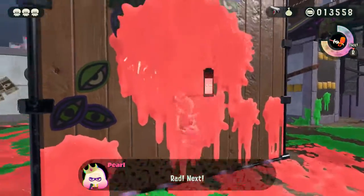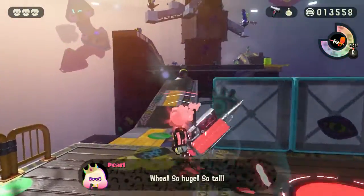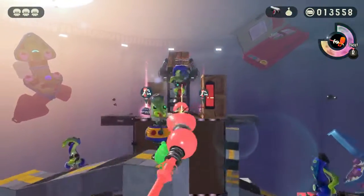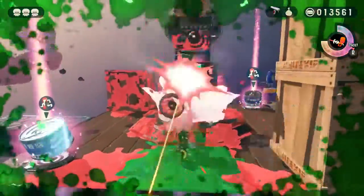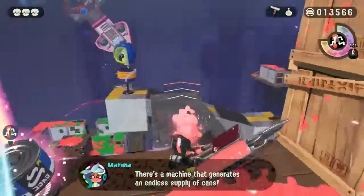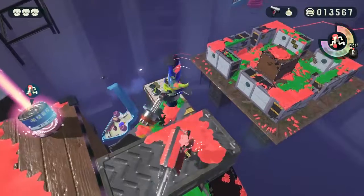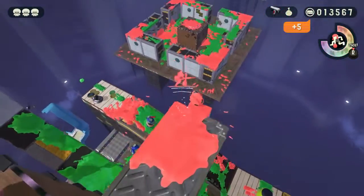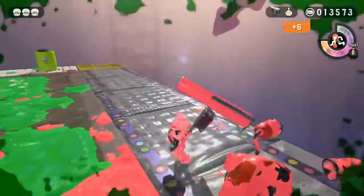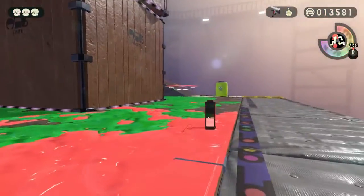Now let's make our way up this box right here because we have even more enemies to splat — if I can make it into the launch pad, thank you. This part of the level is really cool. Yes, this is a really tall tower that we're making our way through. And I'm gonna get splatted — yeah, that specific Octarian sniper always gives me trouble when I go for it here at the end. Whoa, where did you come from, Octo Stamp? That was actually pretty cool.